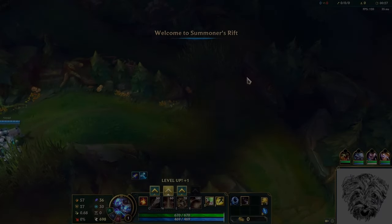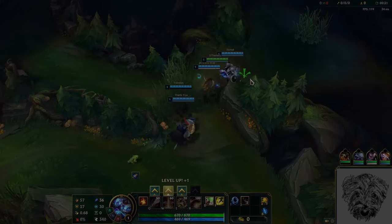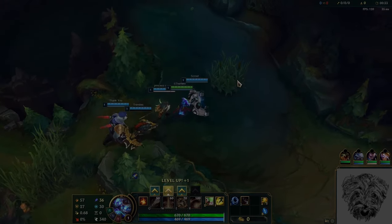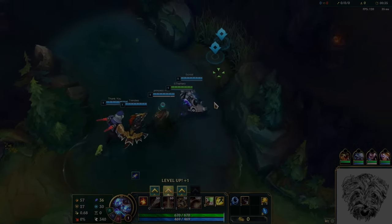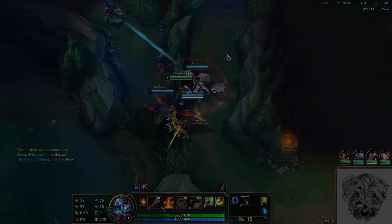In short, the keystone was changed so that the minimum gold value is higher but the scaling with damage is halved. There was also a small damage buff but that doesn't matter too much. What this means is that playing with the rune is much more about actually getting the first strike rather than how much damage you do on your combo.